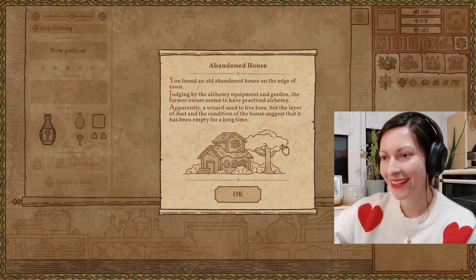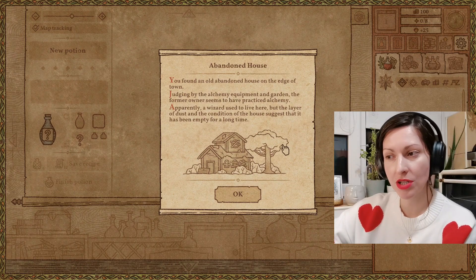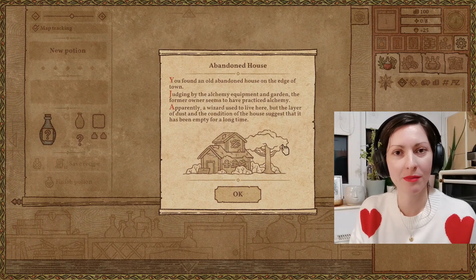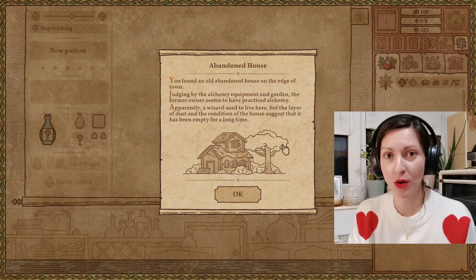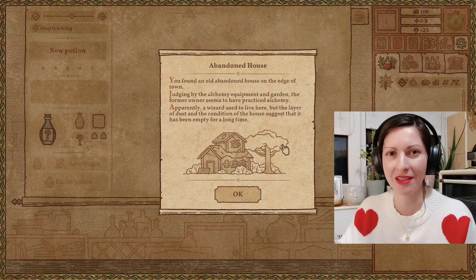My kind of person. Apparently a wizard used to live here, but the layer of dust and condition of the house suggests it's been empty for a long time. In our current economy we can barely afford rent, but this person just stumbled upon an abandoned house which also happens to incorporate an alchemy laboratory. Talk about being touched by the hand of God, right?